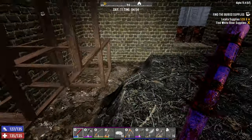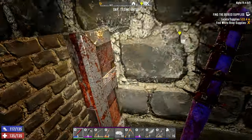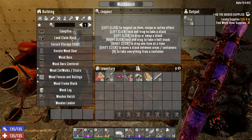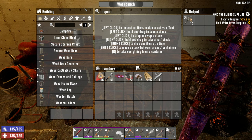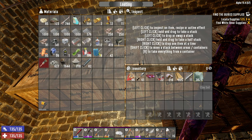I went ahead and started digging out the floor in our horde base and laid down a few more frames, so nothing major there. I also popped down into the mine for just a minute and dug up a little bit of stone. All of that stone and clay we are going to use to craft out some more cobblestone, because we are getting low. We're going to craft out 1,000 pieces of cobblestone.